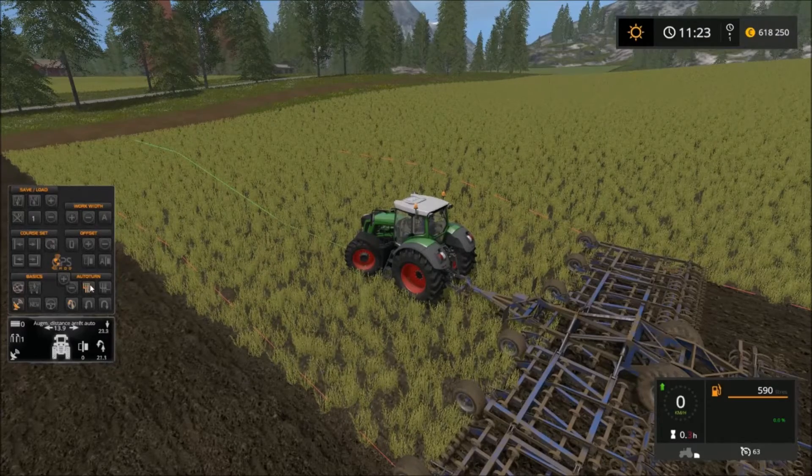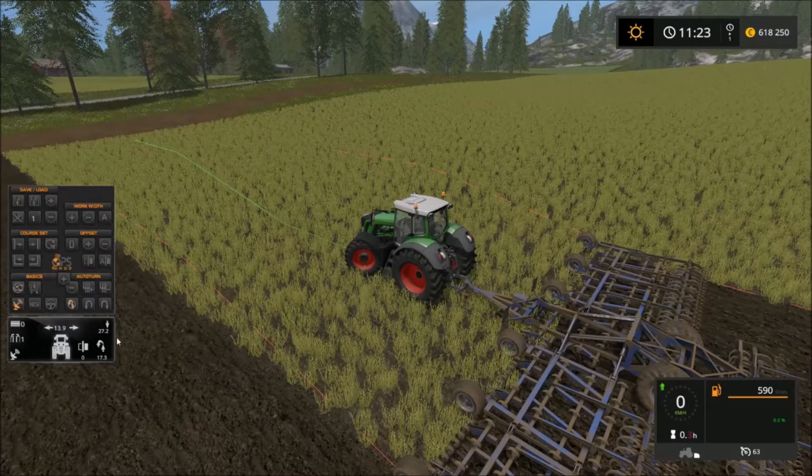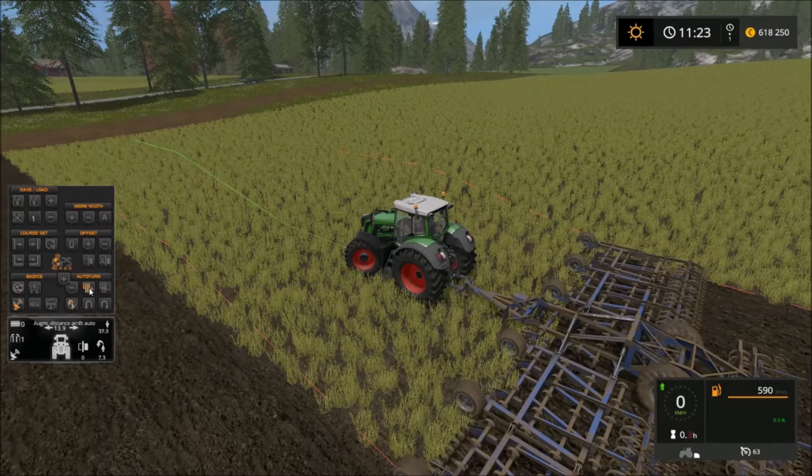The plus and minus buttons let you adjust the distance from the end of the field. So here, the first number is the set distance and the second is the remaining distance to travel. For example, if I set 1 m, it shows 43 m remaining before the U-turn. If I set 25 m, it calculates that at 37 m remaining — meaning in 7.30 meters it will start making the turn.